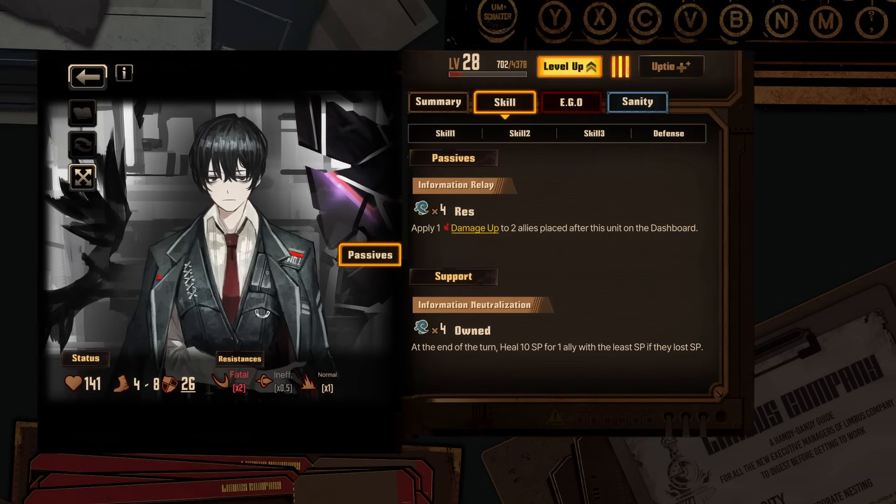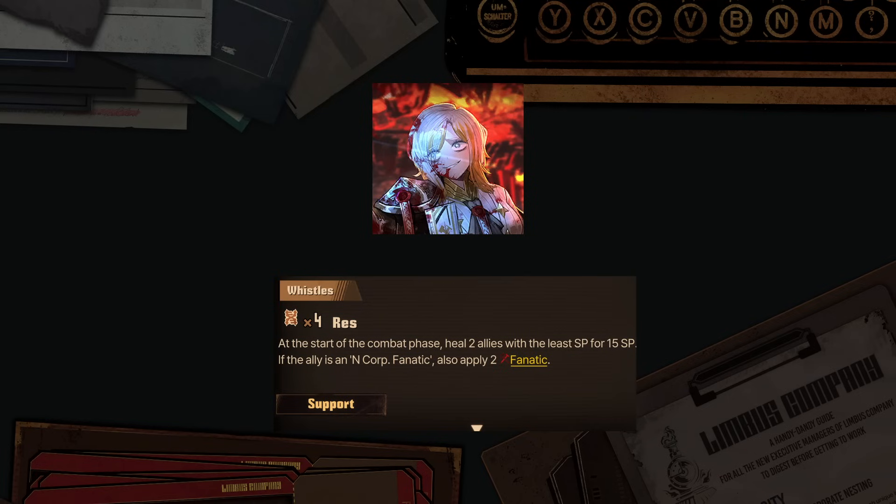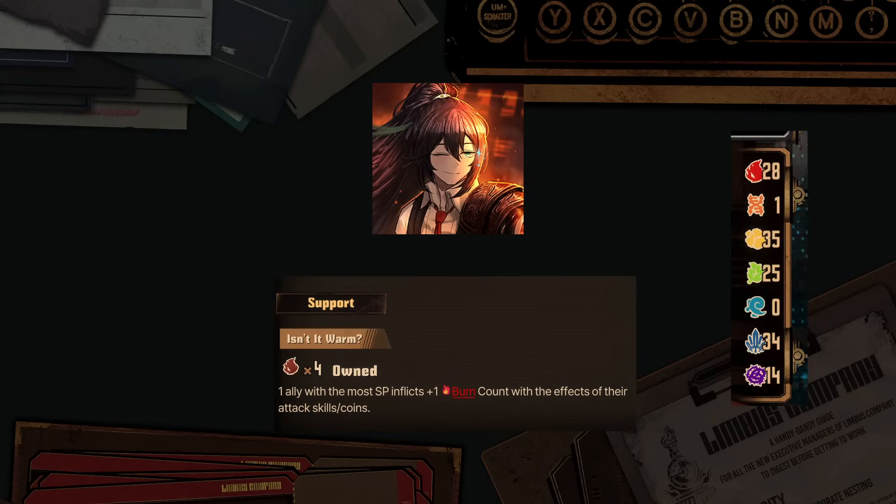Let's start by checking how a support passive works. Both types of passives activate when the scene conditions are met, which are either res, which requires a certain number of resonance of the corresponding scene on the chain to activate, or owned, which activates the passive once you have at least a certain number of the corresponding scene in your scene gauge. As a quick example, Grip Force's passive requires the resonance of at least 4 lust skills on the chain to activate for the turn. Meanwhile, Liu Anglu's passive requires 4 wraith resources to be owned to activate.